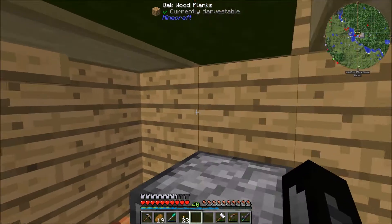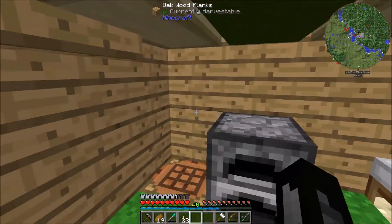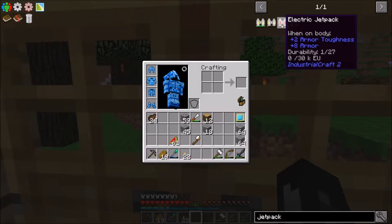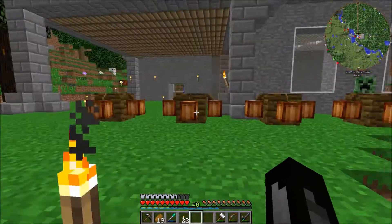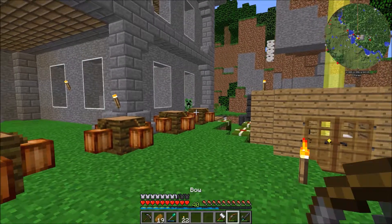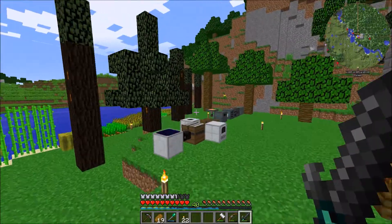Hey guys, it's Jacob here and welcome back to the Direwolf20 1.10 mod pack. Today we're going to build a cool item so we can explore the world a bit easier and go to places we couldn't really go to before. We're going to build an electric jetpack so we can fly around the world whenever we want. It's gonna be pretty cool — we can fly to the slime islands which are everywhere. Oh, a creeper! No arrows — I don't want to blow up my house.